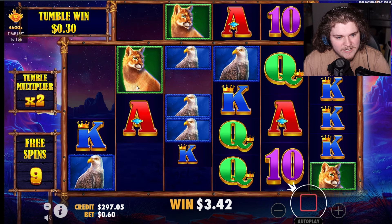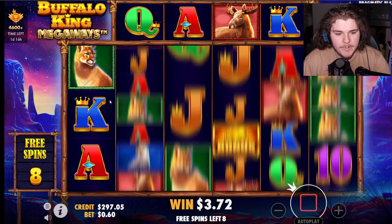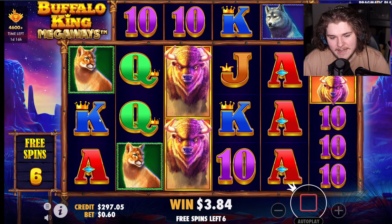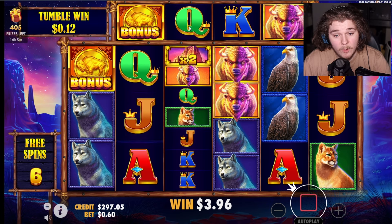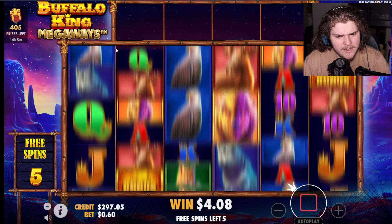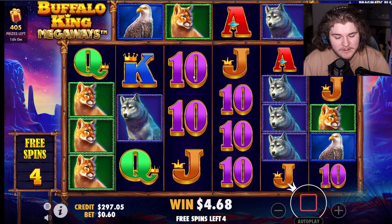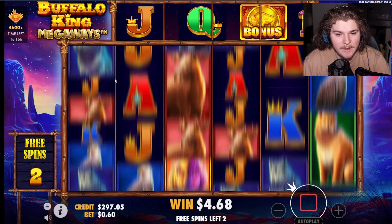Drop an eagle — kind of a useless hit there. Give me some big multis. We need something to connect here, preferably a retrig. That's the scatter — if we get three scatters it'll give us an extra five spins. Doing really bad right now, this bonus is not looking good at all. We do need a clutch-up here — it's going terrible.